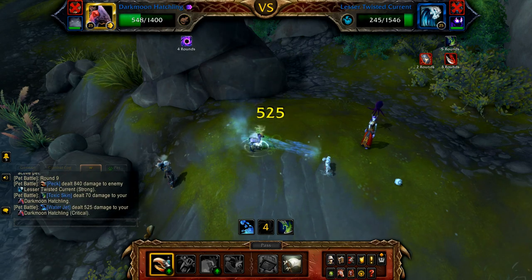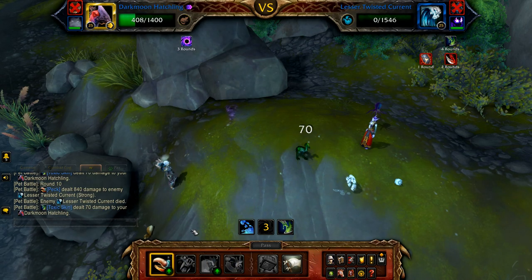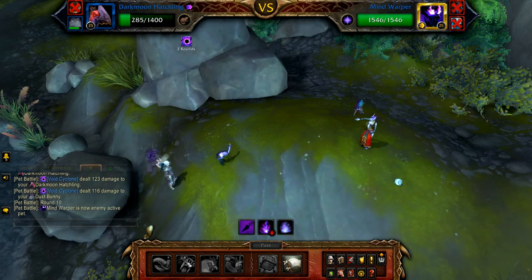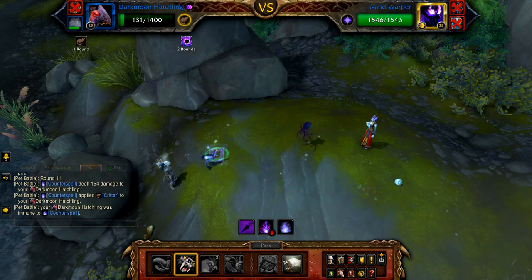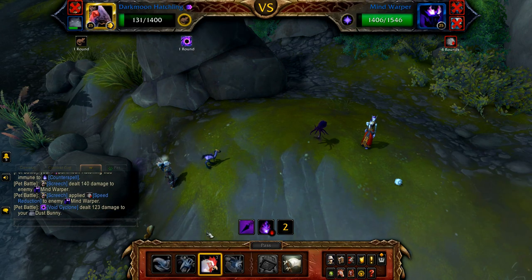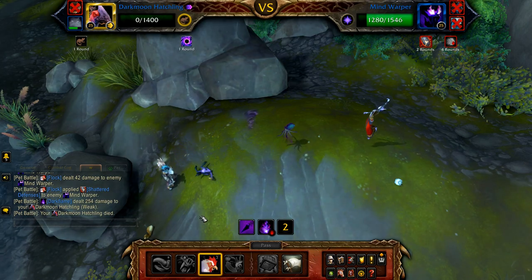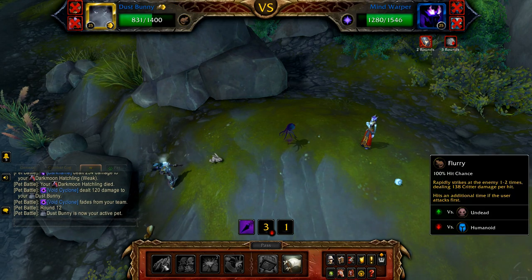Once the Twisted Current is defeated, the Mind Warper enters. Start with Screech, and then use Flock until defeated. Once defeated, your rabbit enters — cast Flurry until the fight is done.